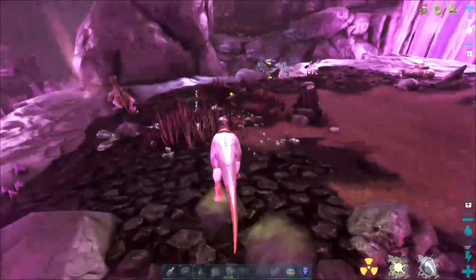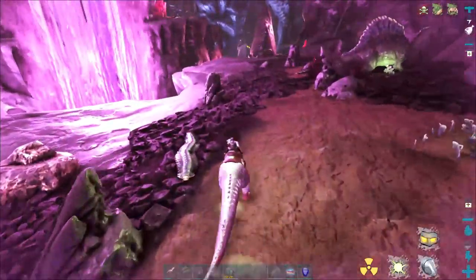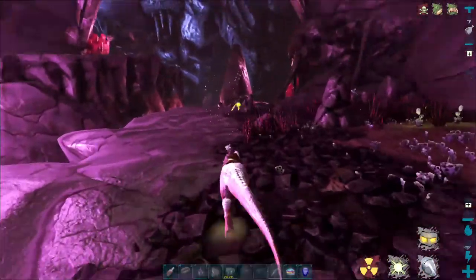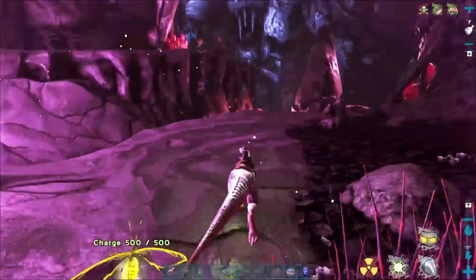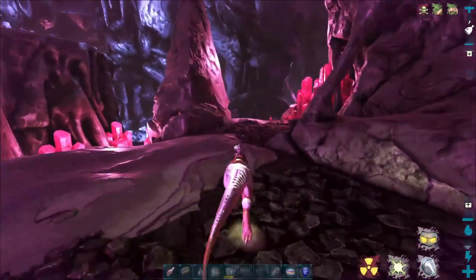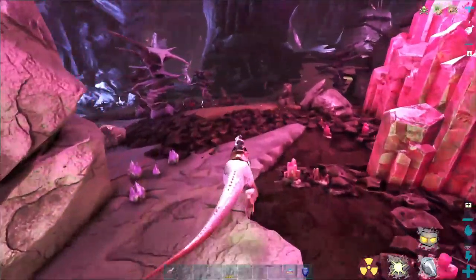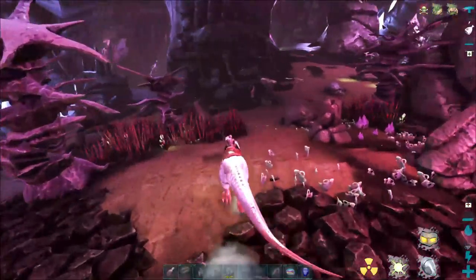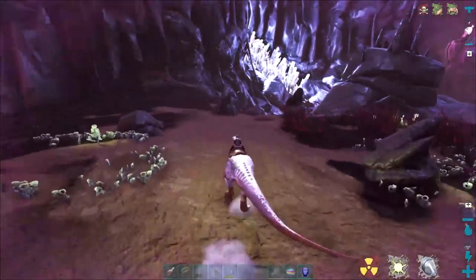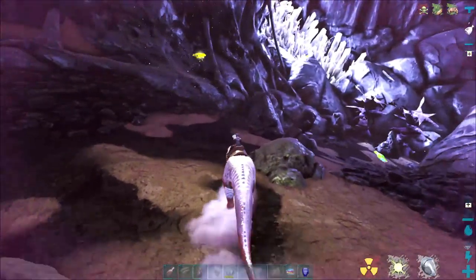If you go down here and follow this pathway you'll end up in an area where you can get more reaper queens — you can do two or three and then go back up to the top. Everything valuable is down here. Another good thing about this type of run is if you go down here with a buddy trying to harvest polymer or anything else, you can protect them with your megalo — it really is that easy.